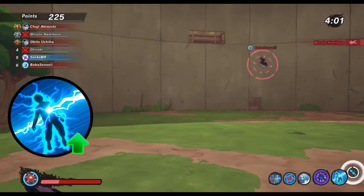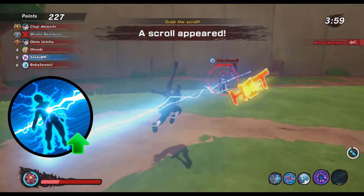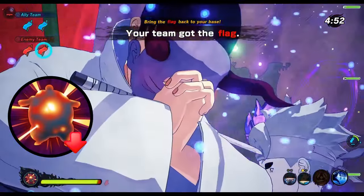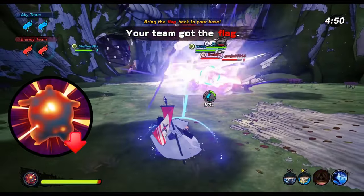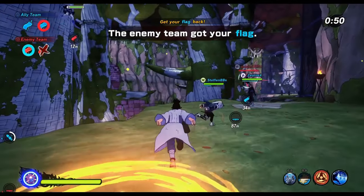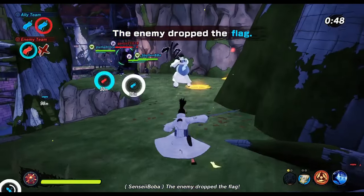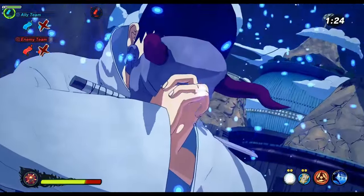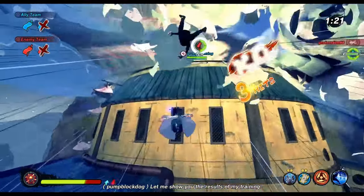For ranged types they decreased the time it takes to activate lightning net so it will be easier to punish incoming enemies with it now. And they also reduced the charge rate of C4 Karura again, which I don't think they needed to honestly. They are just going after usage rates again here. Being the most used secret technique for ranged types doesn't automatically mean that it is broken and needs to get nerfed. I think Karura was totally fine.